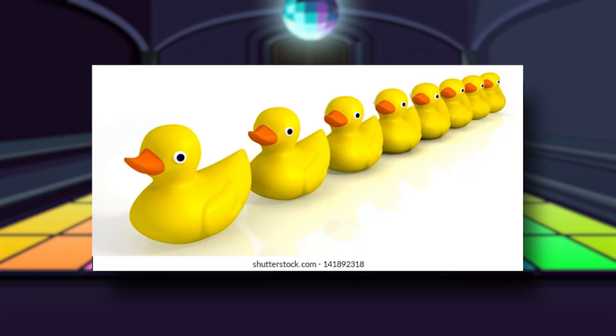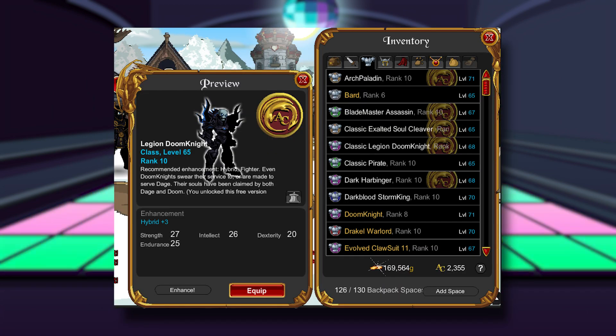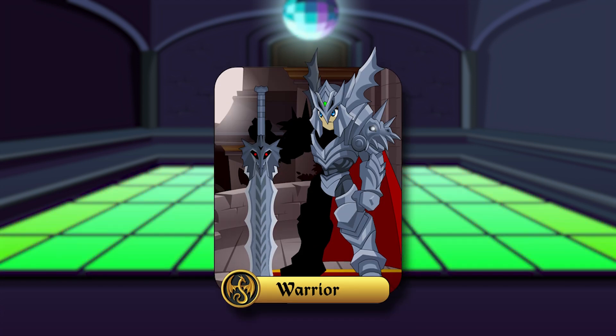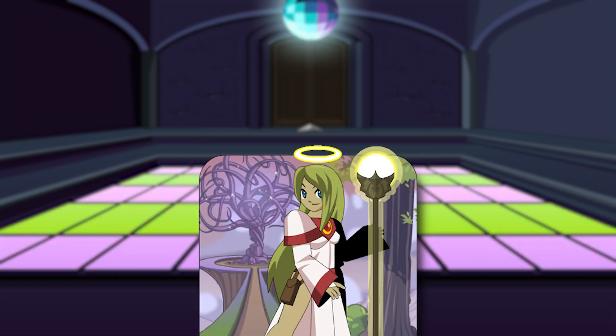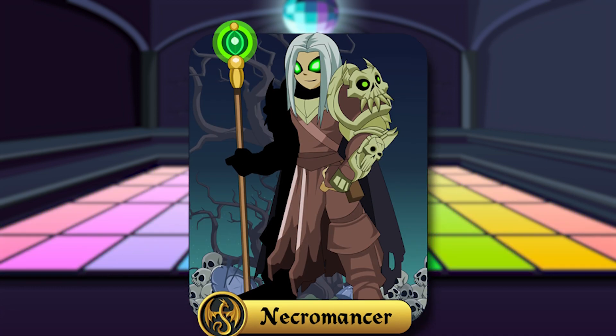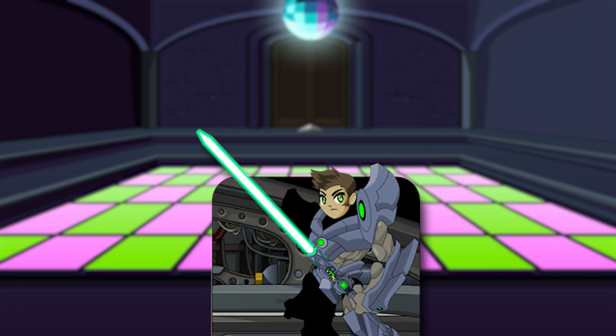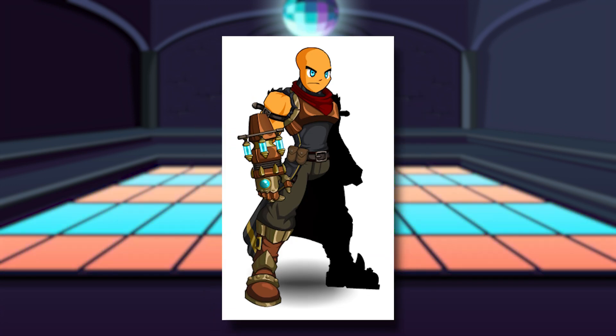Starter classes. Now we can start setting the foundation for our class system. I love that you can switch classes whenever you want between battles, so we're keeping that. We won't just have four starter classes when making a character — there'll be 12 now: Warrior, Mage, Rogue, and Healer, Pirate, Necromancer, Alden, and Guardian. Then Dragonlord, Dragonslayer, Starlord, and Tacomancer. These are going to be the classes I'll be picking.